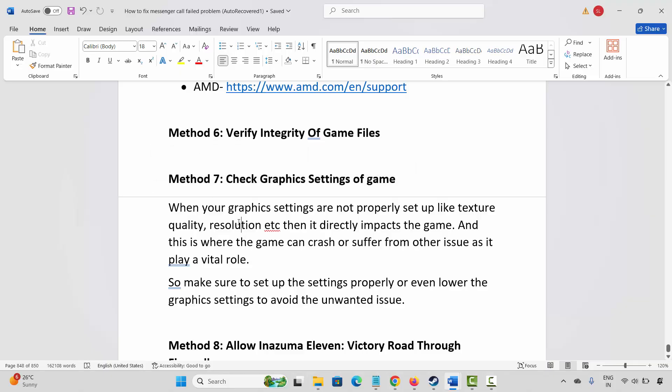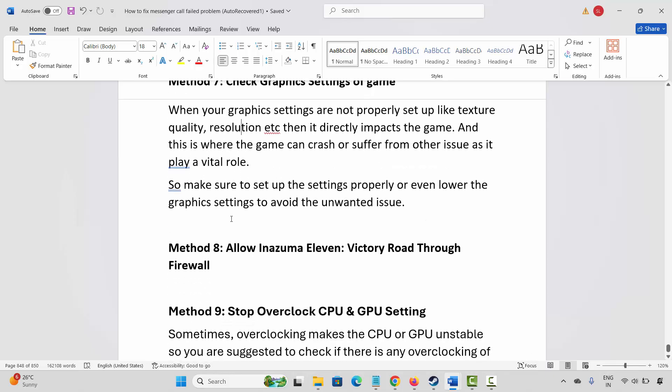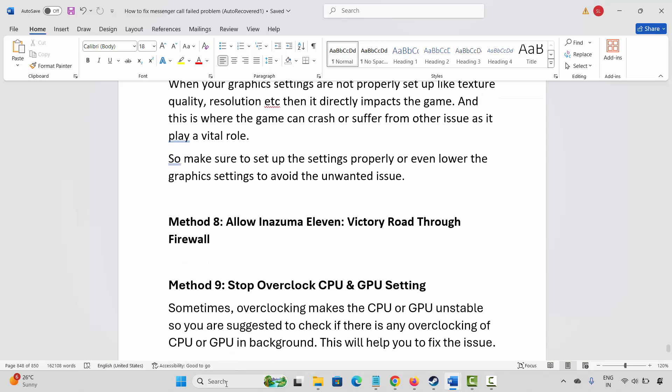If not, the next method is to check the graphics settings of the game. When graphics settings are not properly set up — such as texture quality, resolution, etc. — it directly impacts the game, causing crashes or other issues. Make sure to set up the settings properly or lower the graphics settings to avoid unwanted issues.